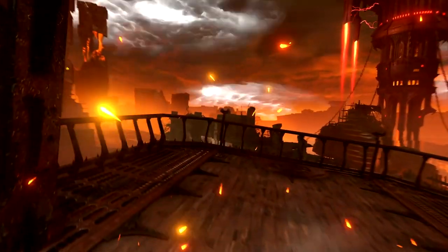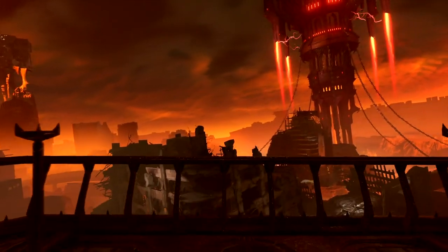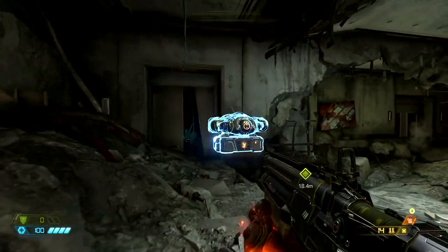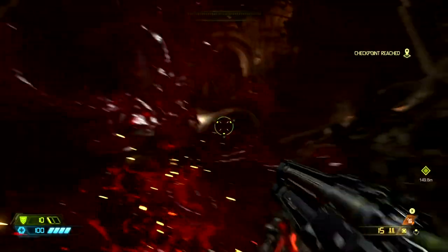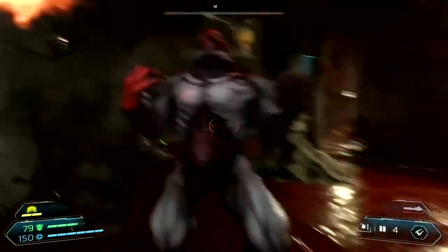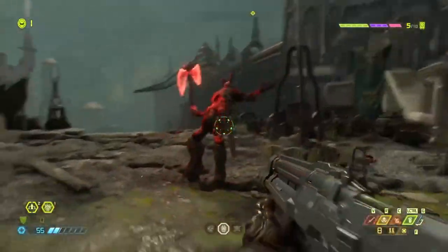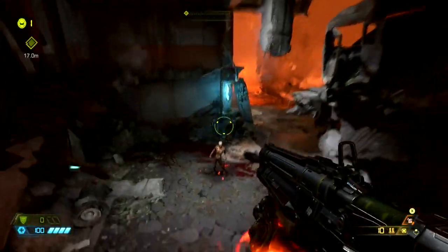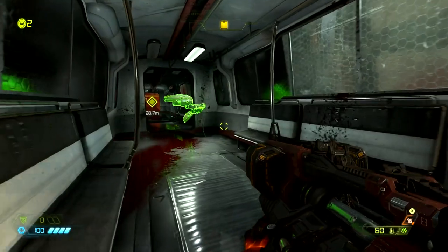When the dust settles, you have a chance to take in the scenery, and the game has some gorgeous set pieces to admire and scramble over. Poke around a bit and solve some platforming puzzles, and you'll find upgrades for your weapons, your suit, and your attacks. There's a lot to customize, and each upgrade levels the battlefield as your enemies become more formidable. So exploration is a must, but don't worry if you don't find everything — the game lets you replay levels, and even with cheats on, it counts towards your progress.